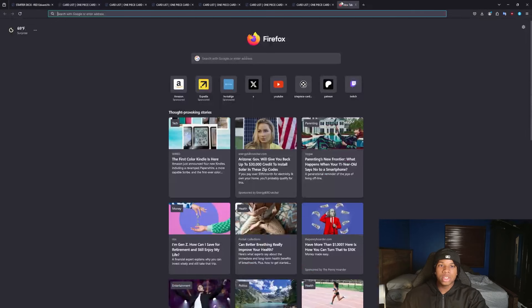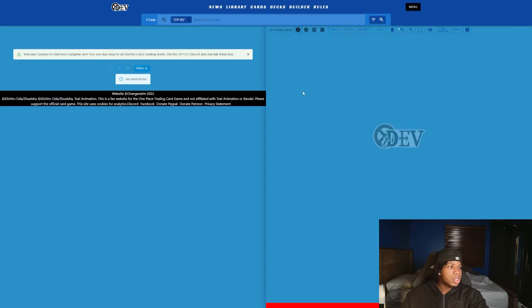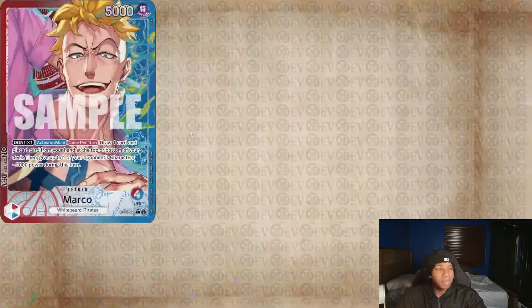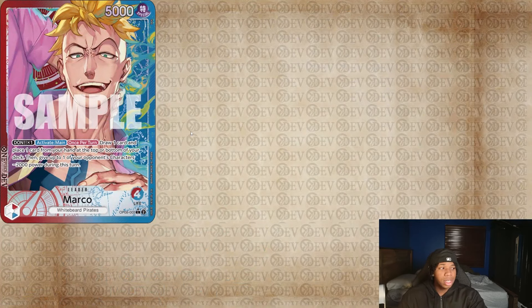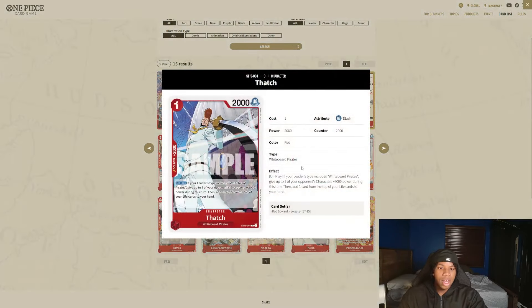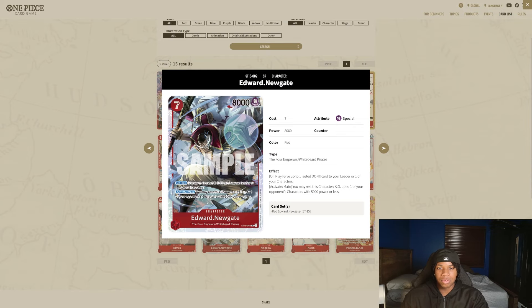If we combo this with the Marco leader, that means we can pop 7K power units on curve, which is really insane. We also got this new 2K which does another minus 2K. So if we go against black going second, they play Jack on 7 or whatever, we can actually play this new Gate, attach it on, play this Dash — bam, all of a sudden we're killing Jack. It's kind of just red's version of Jack.